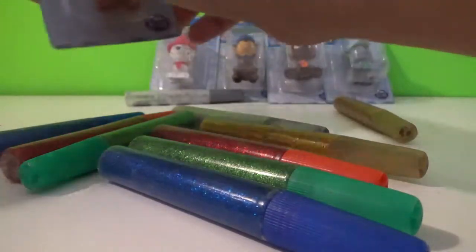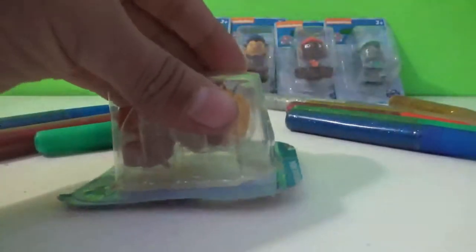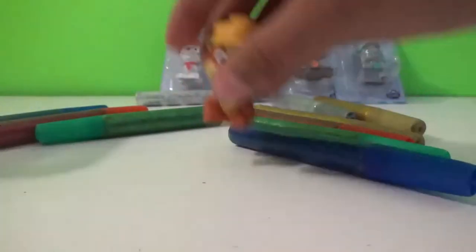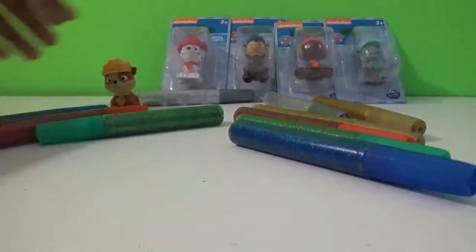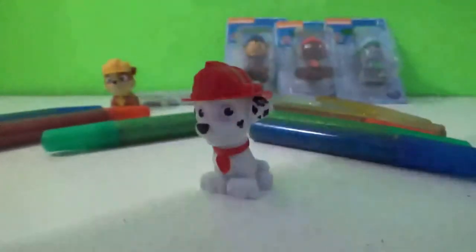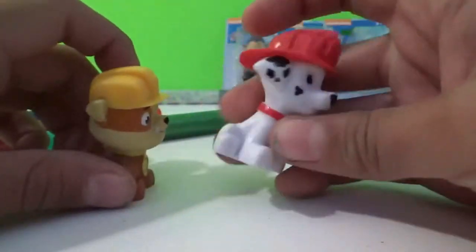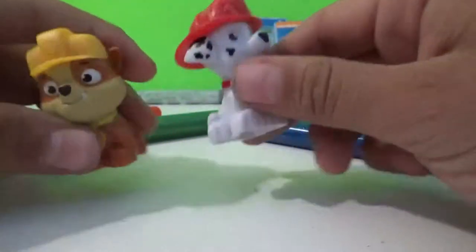Alright guys, let's open up first Rubble. Like this. Take him off. We have Rubble in here, guys. Let's put him over here. Now let's open up Marshall. We have Marshall here. Which color is Rubble, guys? Rubble is yellow! Yay!